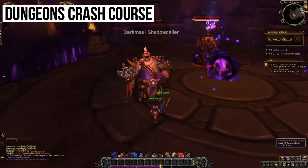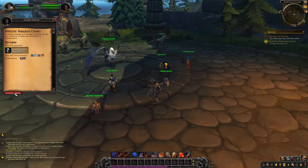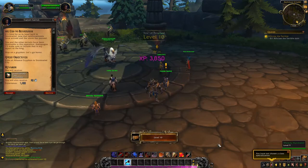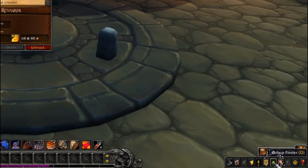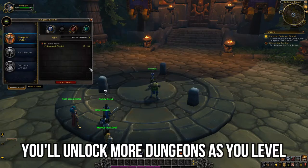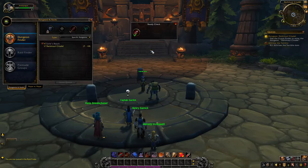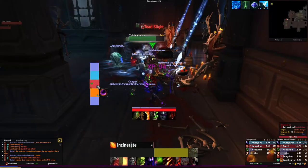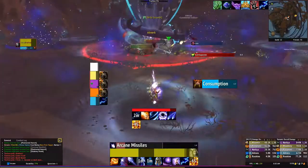Another awesome thing about WoW is that you can queue up for things and go into instances. Around level 10 you'll be able to start doing dungeons. You can hit the Dungeon Finder, queue up, and it will put you in an instance with other players. Dungeons are awesome — not only can you get a ton of loot, experience, and level up, but it's a great way to practice playing your character, learning your class, interacting with other players, and learning the mechanics of the game. They're also just a ton of fun.